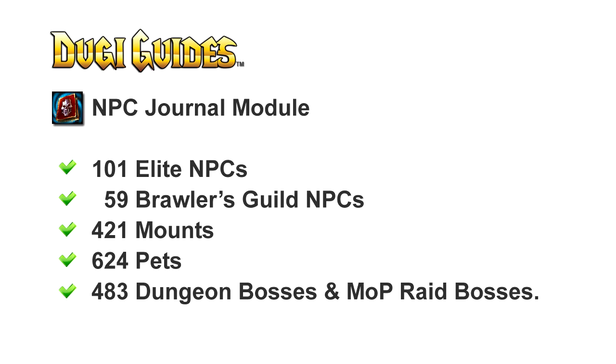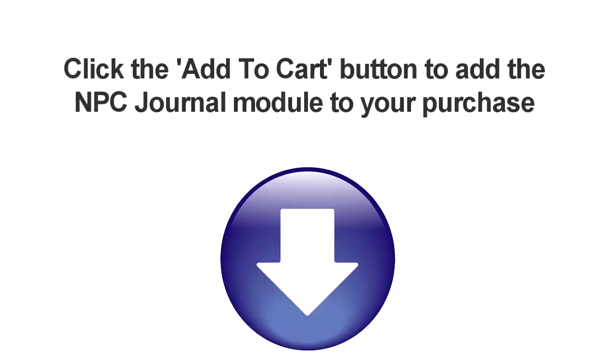The NPC Journal is an extremely useful addition for your Dougie Guides pack. It will add hundreds of additional guides for elites, mounts, pets, and bosses, and it's super simple and easy to use. You can easily add it to your existing purchase just by clicking the add to cart button below and get it at the special discounted price. This is Dougie, and thank you for watching.